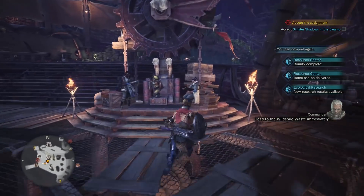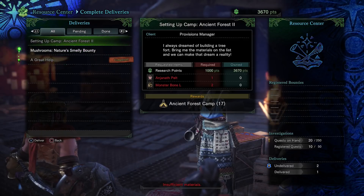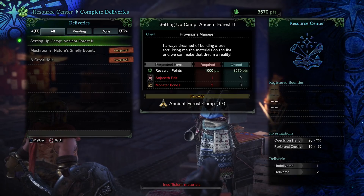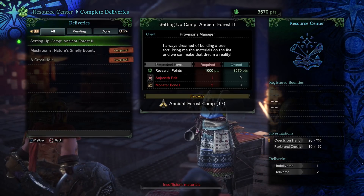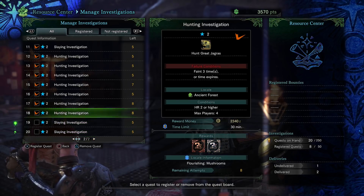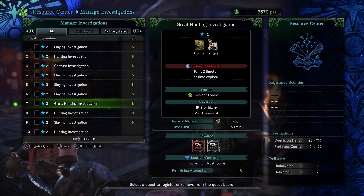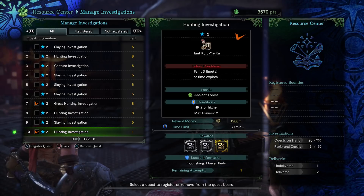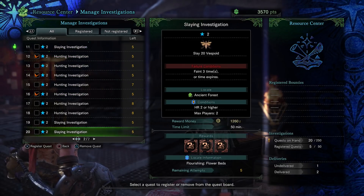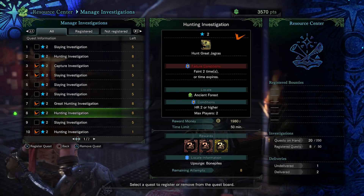Head to the Wildspire Waste immediately — no, I need to deliver some items first. I need to capture a large monster and complete deliveries. Take this mosswine hide; I got a king truffle. I need an Anjanath pelt and a large monster bone, then I'll get a new camp. Checking investigations — that one's good, I'll do it again for the gold reward. Some silver ones too. Five bronze rewards? I'll take the one with a gold.